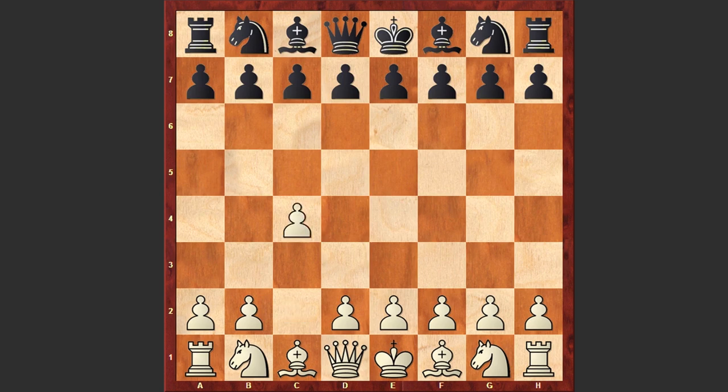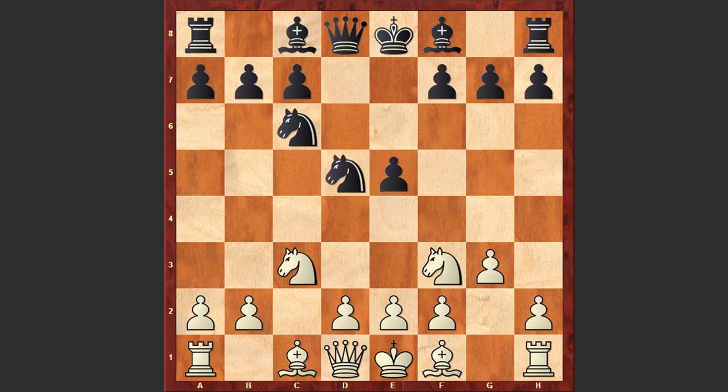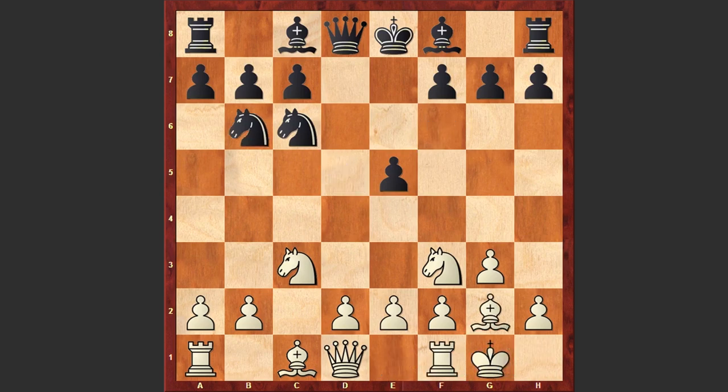Reshko started the game with c4, the English opening, and Nf6 by Kaminski. Nc3, e5, Nf3, Nc6 — we have the four knights variation — and g3. White is choosing the fianchetto to align d5, cxd5, Nxd5, Bg2, Nb6, and White castles kingside.